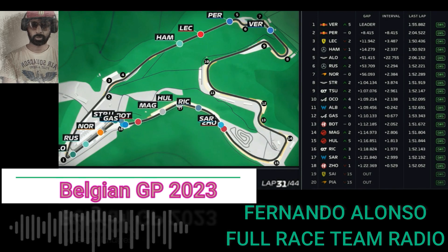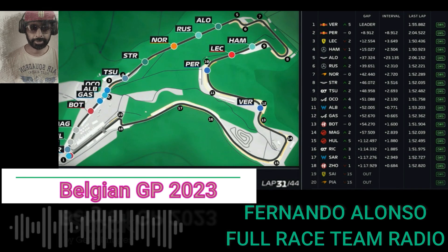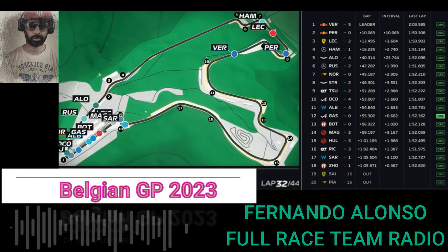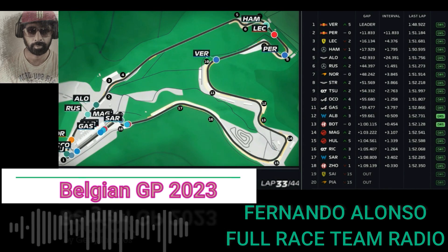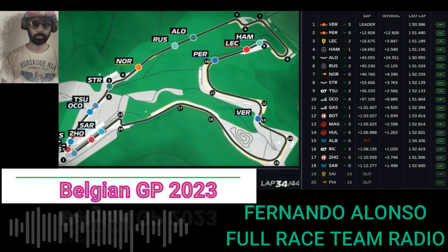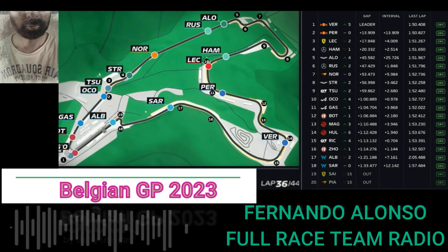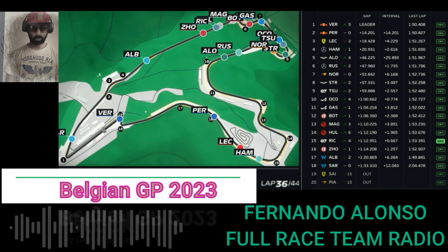Okay, so it's 14 laps to go. Russell 2.2 behind, 2.2. Okay, so there's no race ahead of us. These guys behind, Russell's got 7 lap older tyres and Norris has got 12 lap older tyres. So Russell's 1.9 back. Russell 2 seconds back. Russell 1.4. Laps to go: 11. So the last lap was 6 tenths quicker than Russell and 3 tenths quicker than Hamilton. So Russell 1.8.